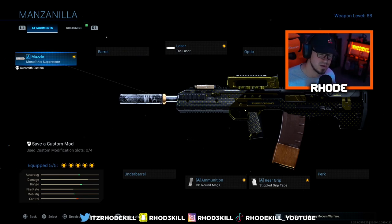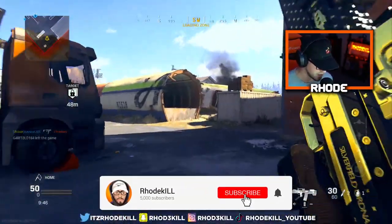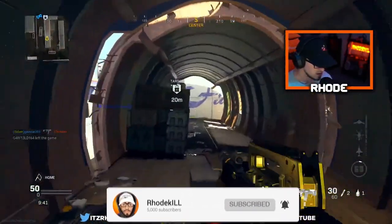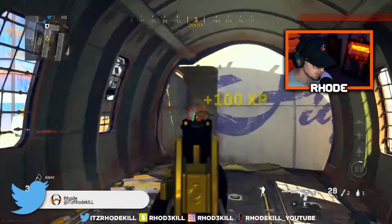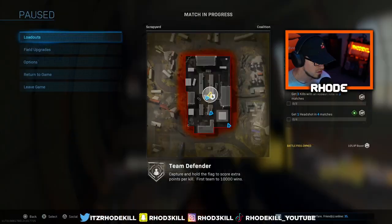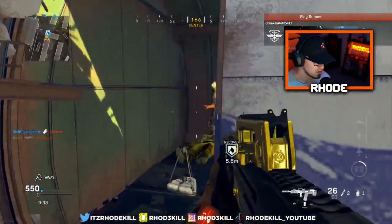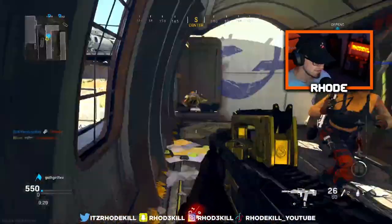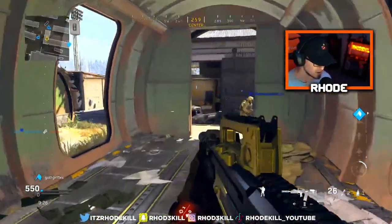We drop a nuke on Scrapyard. That's all I got for you today — hope you guys enjoy the video, smash that like, hit subscribe down below, and I'll catch y'all later. We are back on Modern Warfare, man — I had some fun with the beta, I'm not gonna lie. Oh my god, I feel like I'm cracked out — this is literally my first game.